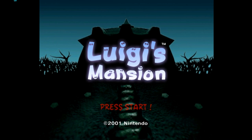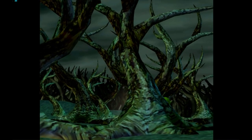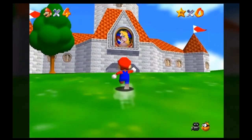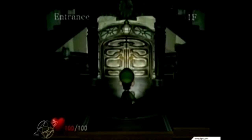The original Luigi's Mansion came out for the GameCube in 2001 to an at-the-time lukewarm reception. It was a weird decision for Nintendo to make — their previous launch titles were happy-go-lucky Mario games. But Luigi's Mansion is very different. The game actually started out as a tech demo to show off what the GameCube can do, and it's still a pretty good-looking game today. Later it was reworked into a full game.